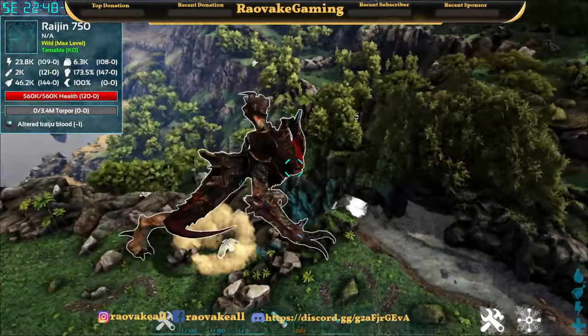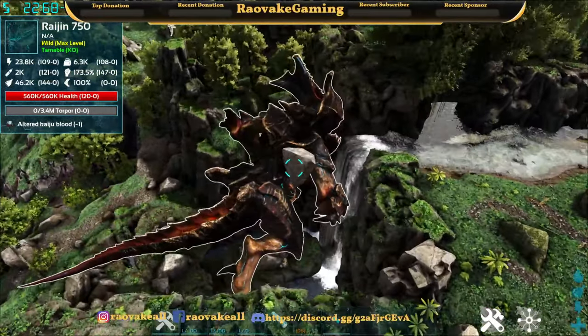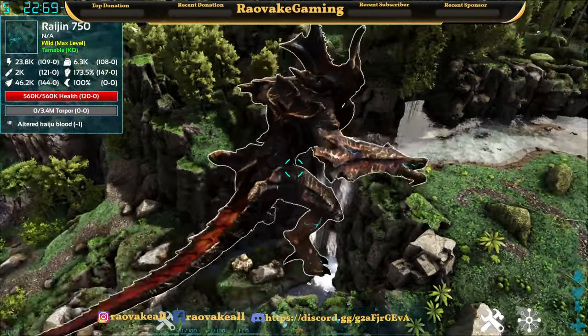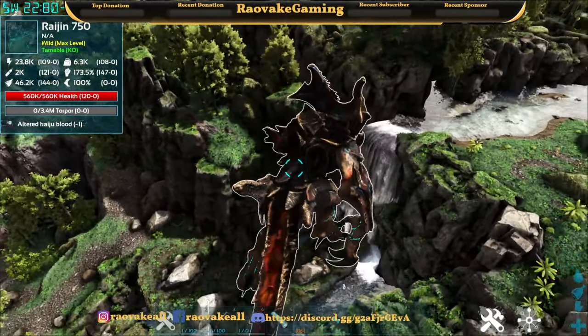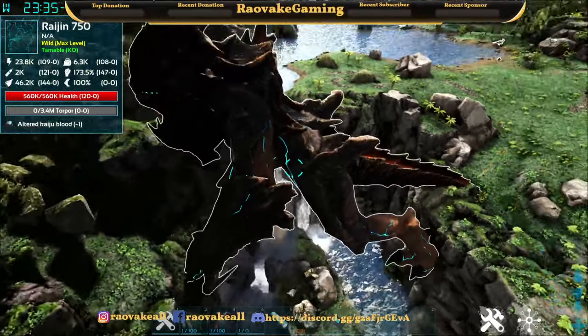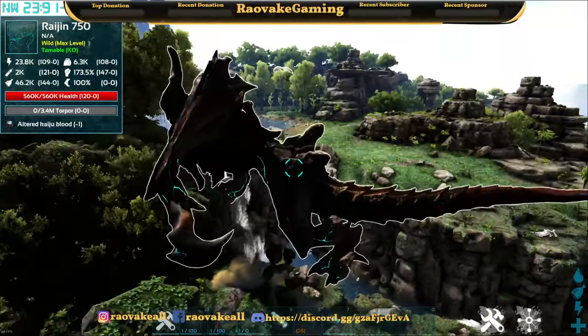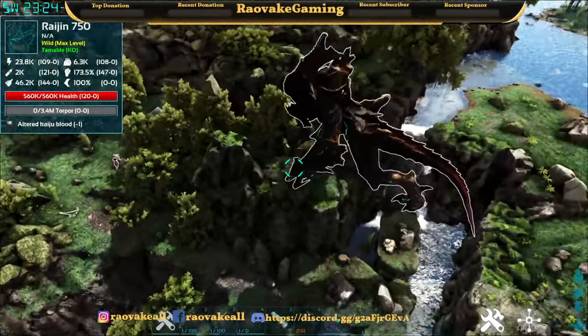And there we have the wild kaiju — Ryujin. So here he is. He looks terrifying. He's actually glitching on the terrain a little.